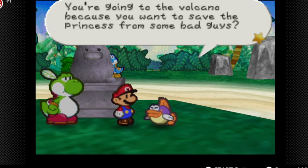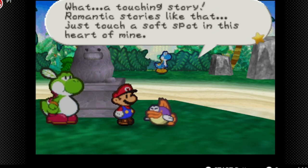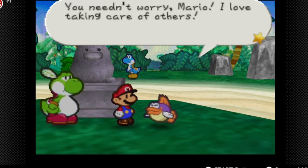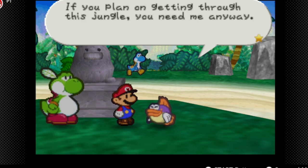You're going to the volcano and just want to save the princess from bad guys. What a touching story — romantic stories like that just touch my heart. That does it — I can't let you go alone. I assume I will be by your side till the end. You need not worry, Mario. I love taking care of others. If you plan on getting through the jungle, you need me anyway.